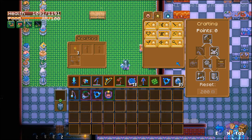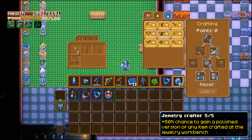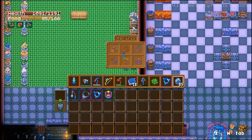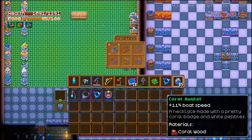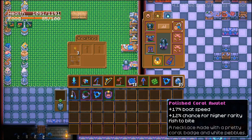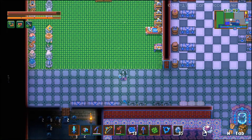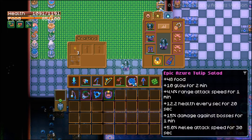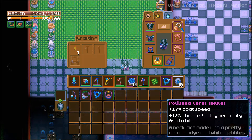To get the polished version of the necklace, you'll want to have at least one point in the jewelry crafter in the crafting skill tree. If you have five points it'll give you a 50 percent chance to gain a polished version, but if you just have one point it'll give you a 10 percent chance — but that's something. So you'll go over to your jewelry workbench and craft it right here. If you don't get the polished version you're still getting an 11 percent boat speed increase for only 80 coral wood, and if you get lucky with the polished version it's 17 percent plus a 12 percent chance for higher rarity fish to bite. That is the fastest we can possibly get our boat right now: use the speeder boat with two coral rings and the polished coral amulet.